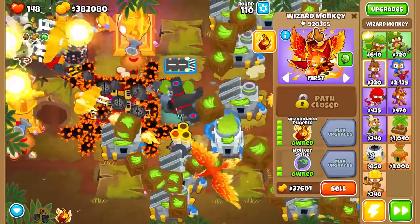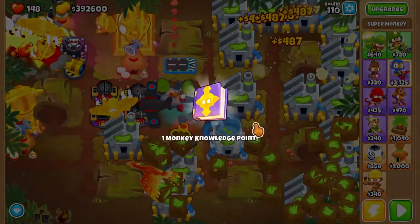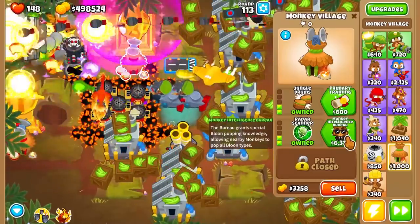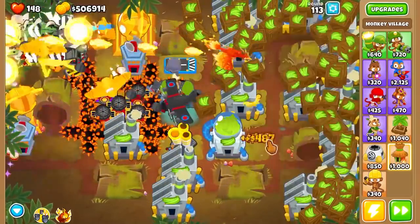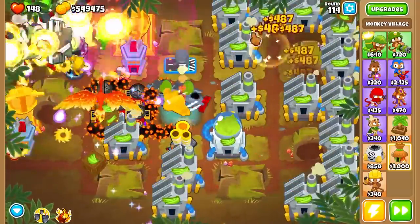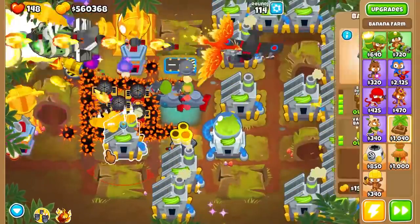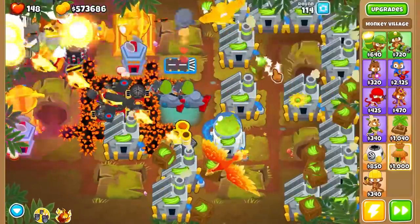This guy right here we've had since the beginning — he's at almost a million pops. And this guy right here is already at 100,000, so he's advancing rapidly. That is very cool. I'm also going to get the Monkey Intelligence Bureau upgrade on both of these because it lets us pop literally everything. There might be some random thing the towers can't pop, and if that happens we're going to be kind of screwed. So I want to make sure we can get literally everything, because it would be a shame to run into some balloon type we literally can't pop.